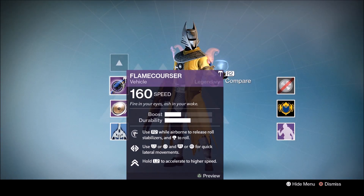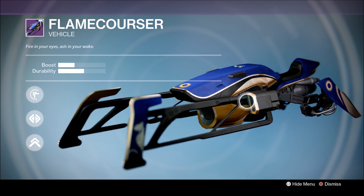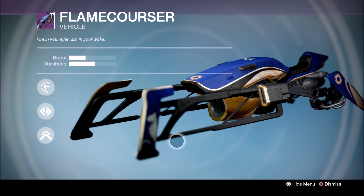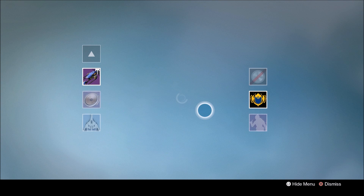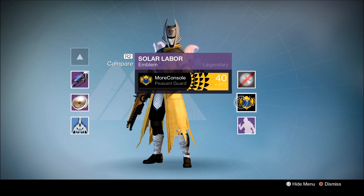He also got something pretty cool — the Flame Cursor, which is the Trials sparrow. Let's have a quick look at that. It's a pretty nice design, actually — gold and blue. I really like the look of that. He also got the Solar Labour emblem.